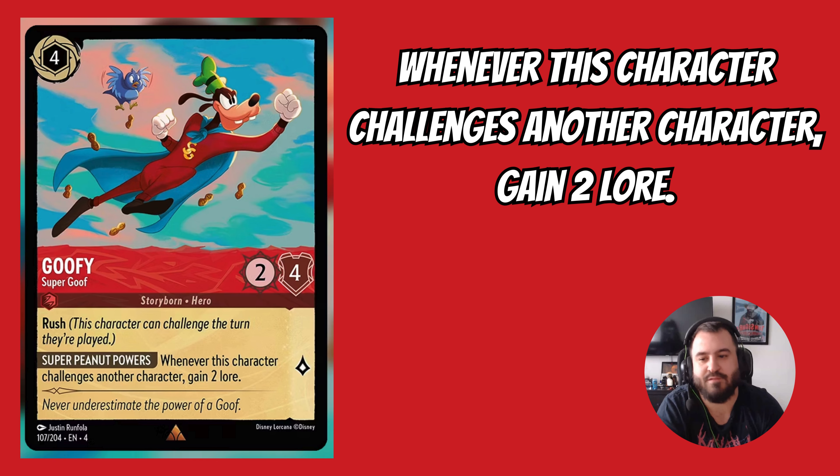Next up we have Goofy Super Goof. This is a 4-drop inkable card that's 2-4 and quests for 1. This character has Rush and the ability: whenever this character challenges another character, gain 2 lore. Characters with Rush have mostly just been used for removal — like Queen of Hearts or Maui — without taking advantage of lore gains. Maui can't quest for lore due to Reckless, but Goofy solves that issue. As a 4-drop it will likely challenge low-cost characters, letting you banish a character and gain 2 lore simultaneously — a huge advantage.